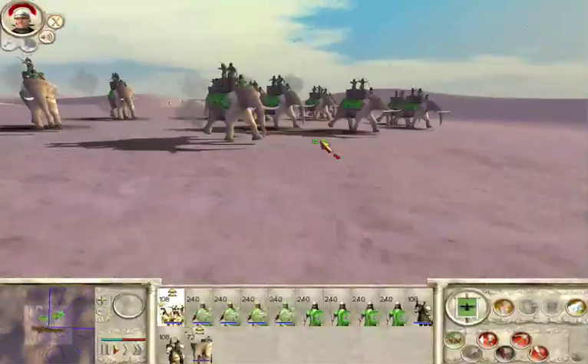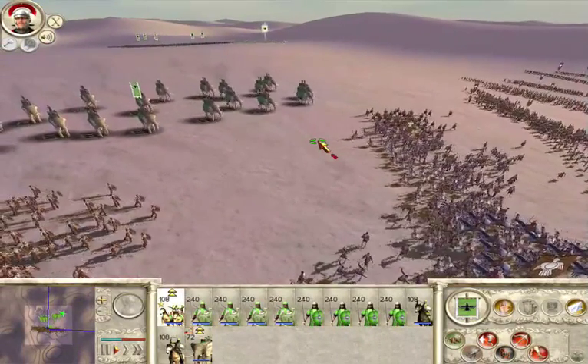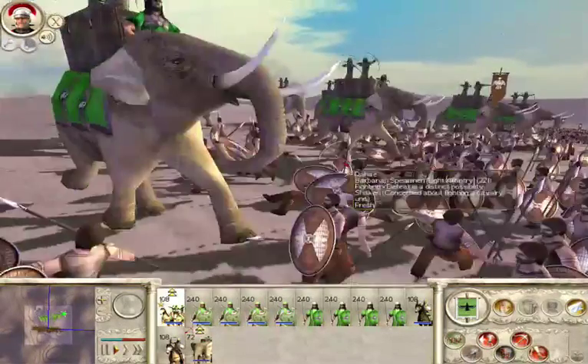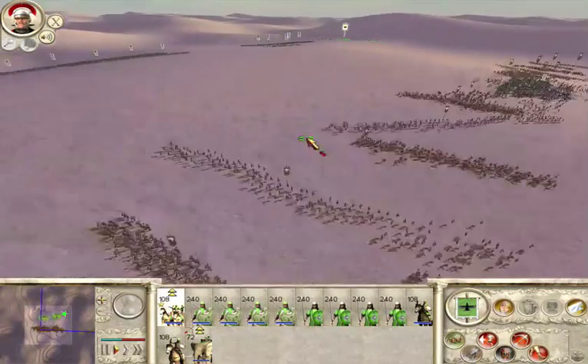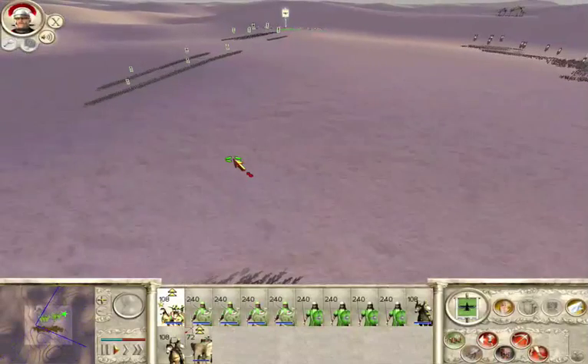One of your units is under attack from an enemy missile unit. You are currently using close formation. It is more difficult to hit a loosely spaced formation than a tightly packed one. Change to a loose formation by left-clicking on the button to the right of the review panel. Left-click the Show Me How button to see how to change formation.